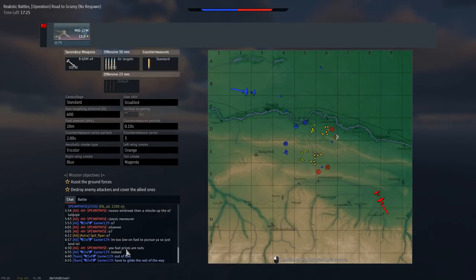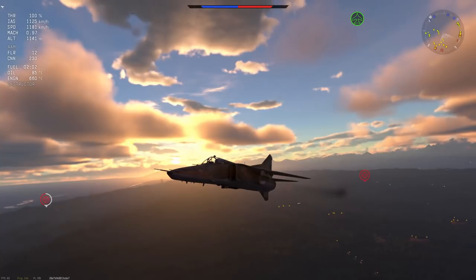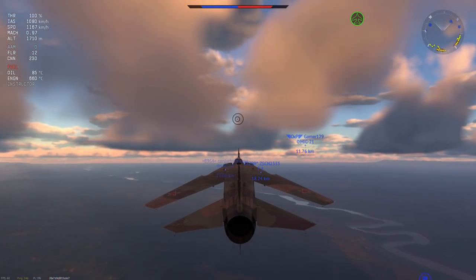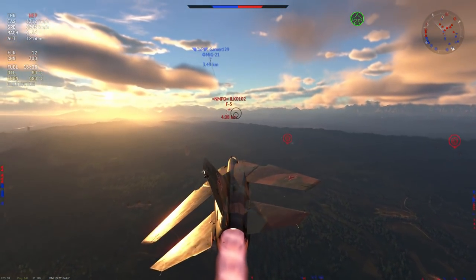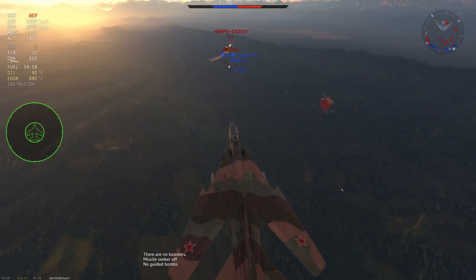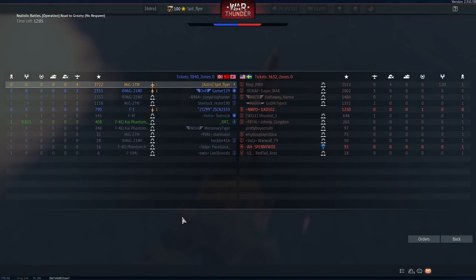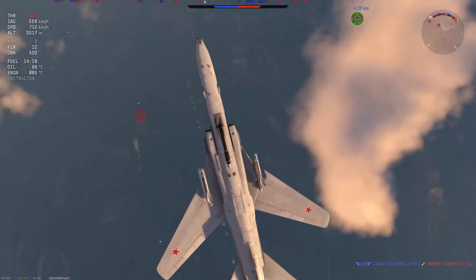The F-5 here decides that avoiding missiles isn't his thing, so I pick up kill number four. Overall the MiG-27 is a basket of fun — you can just chill most of the time. You do have to face planes with pulse Doppler radar, RB-71s, and Sky Flashes, but you have tools: notching, your RWR, and flares for IR missiles. For me this plane is extremely fun. It's basically the best bit about this plane — 4x R-60Ms, as much gun as you can enjoy, and swing wings that just make it so much fun.